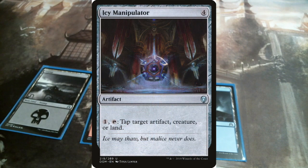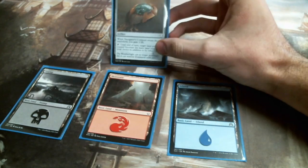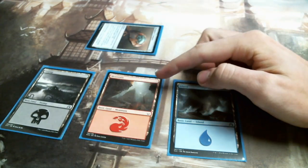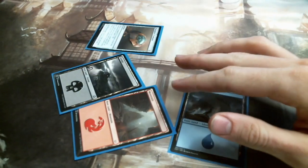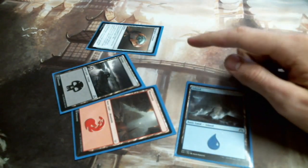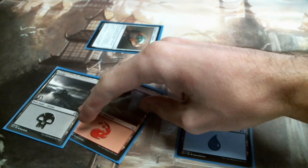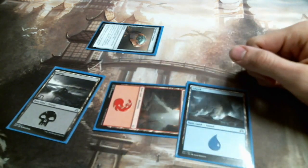My opponent needed two black mana for the card he was casting. He tapped Navigator's Compass and said he was going to turn it into a swamp. I said wait, in response, and I tapped my Icy Manipulator and said I'm going to target that swamp. He then said okay, well in response to your trigger, I'm going to tap it for black mana.